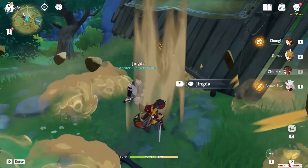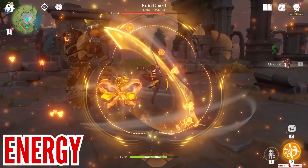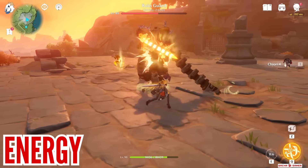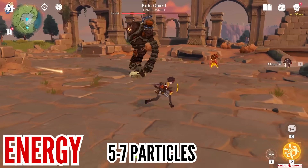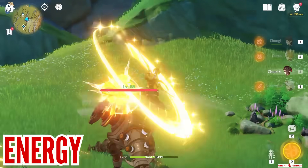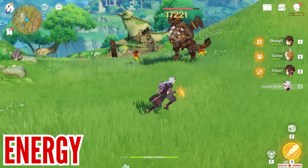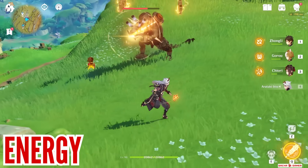Let me tell you everything about these dolls. Starting with energy generation, it's pretty random. The dolls will generate particles up to 5 times and usually it will be 1 particle, maybe sometimes 2, but it's a pretty low chance, so expect on average 5 to 7 particles. There's also a cooldown between particles, so even if there are 2 dolls hitting the enemy at the same time, it's hard-coded to provide particles every 3.6 seconds.